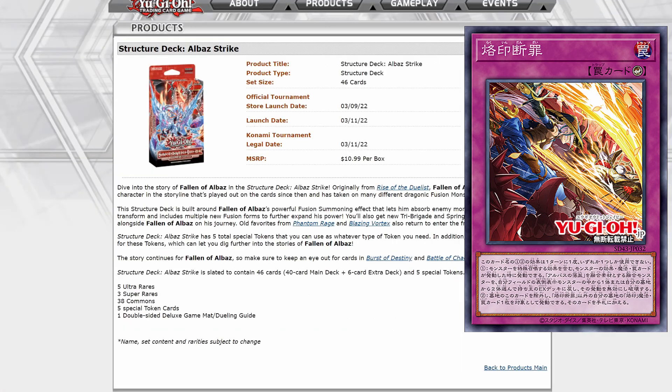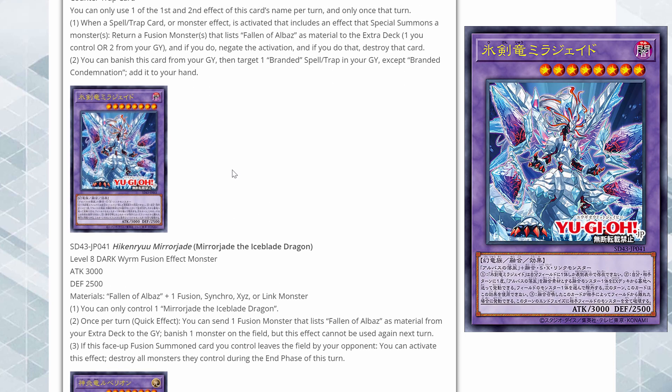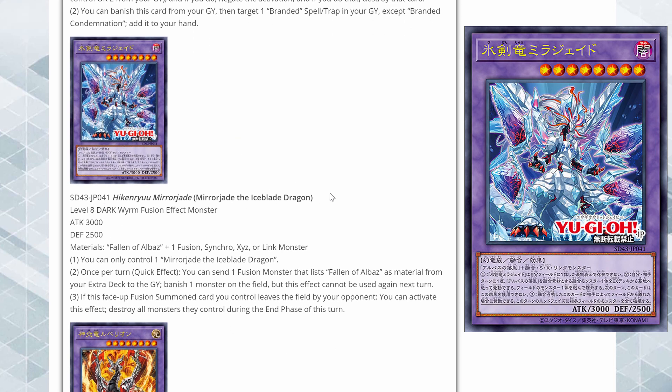Here we have Mirror Jade the Ice Blade Dragon, which I think is the cover card. It's a level 8 dark Worm fusion — it has Dragon in its name but its type is Worm. It requires Fallen of Albaz plus one fusion, synchro, XYZ, or link monster. This already tells me it's a pretty good target for Super Poly — a really good Super Poly target. You can only control one copy of it.